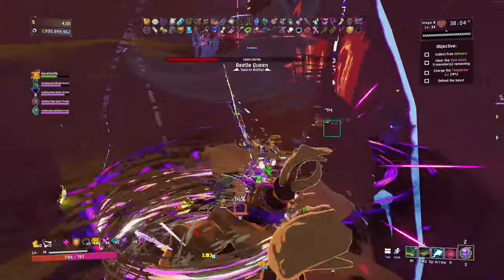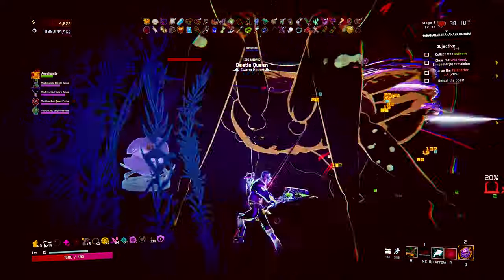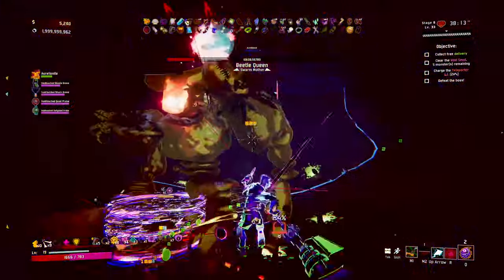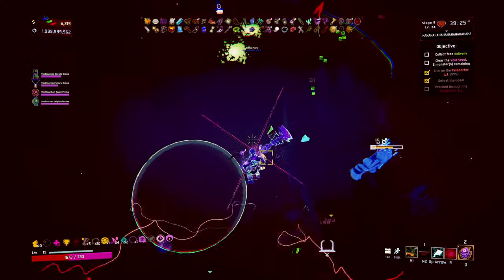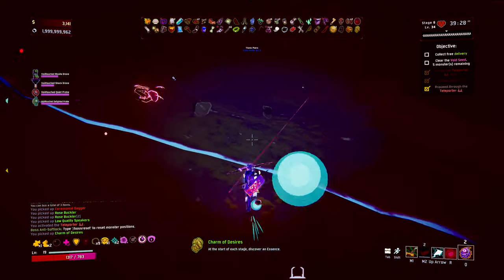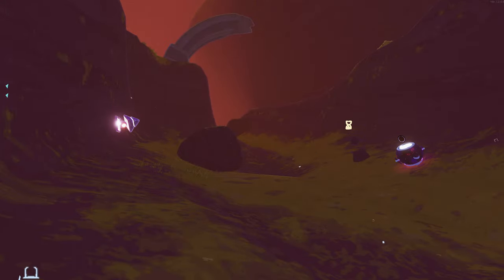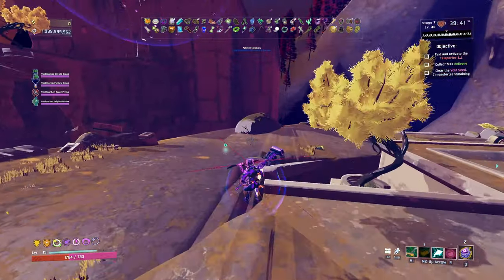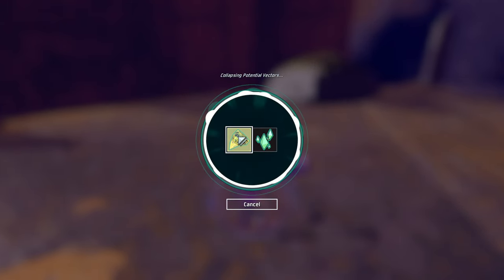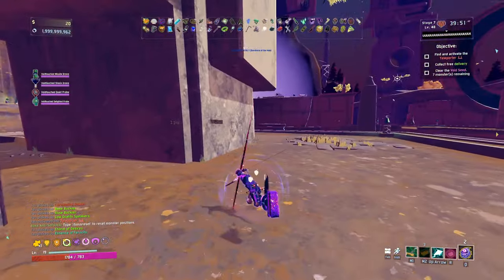The amount of healing I'm getting from all the crits here is wild. The amount of shield I have as well is ludicrous. Discover an essence at the start of each stage — decent. To the next area. This area looks pretty good in the singularity as well. Again, we're on the search straight away — oh, there's one. Discover an essence right off the bat — attack speed, nice. Let's have a little look and see where we can find the teleporter.